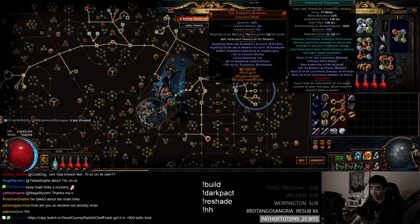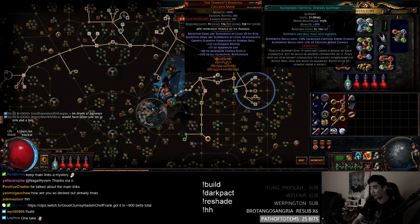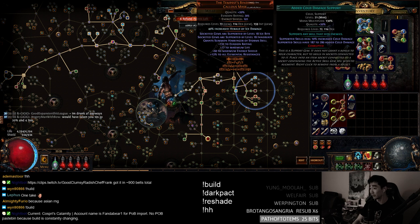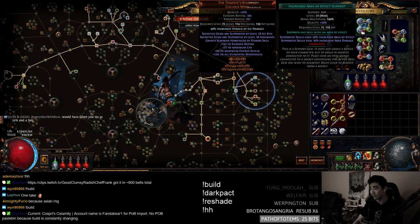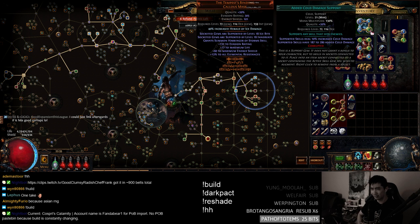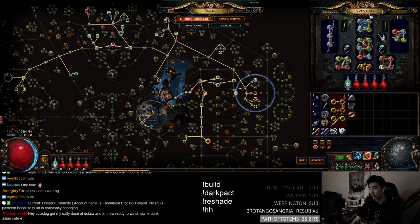Helm links: Herald of Thunder, Increased Crit Strikes — mandatory. Added Cold Damage and Increased Area of Effect are the swappable slots. I've done a lot of testing swapping in and out. I think I want Ink AoE because the range-finding and having it chain further is really good. But this last slot you can put in anything: Added Lightning, Added Cold, Lightning Pen, Increased Crit Damage, maybe even an Empower. I'm not actually sure — so that last gem is completely up to you.